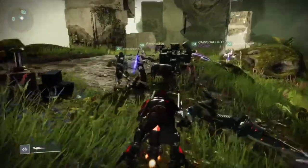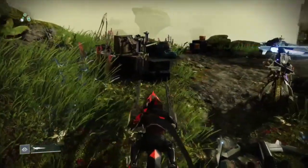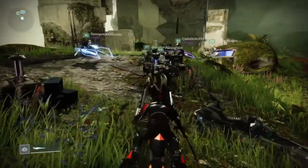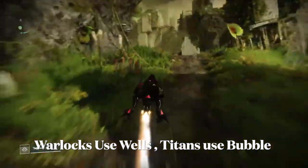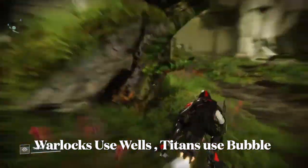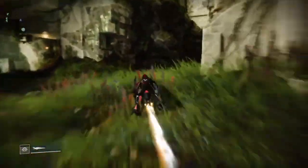Two guardians should be positioned at each plate. I like to separate our warlocks and make sure those are separate so that the warlocks can have their own plate, as well as a titan. Try to have one titan or one warlock at each plate — this will help you capture it much quicker and allow for good survivability.